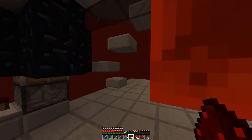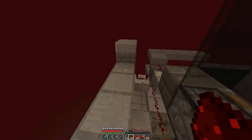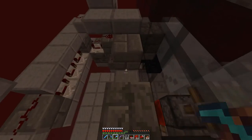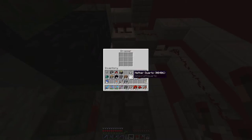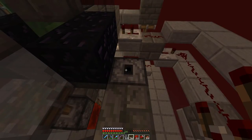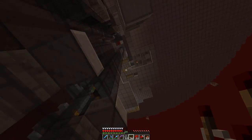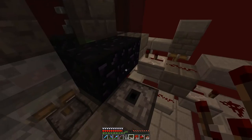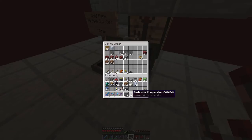We'll go upstairs once again to put our comparator up against our dropper. That is working. Now what we need to do is take a tower of glass and move that all the way up to that hopper line up there. That's going to take me a little bit, so let me go take care of that, and I'll bring you back once we're doing some more testing.